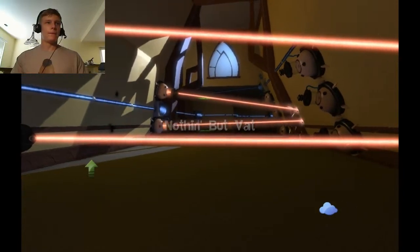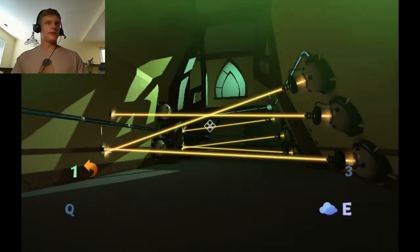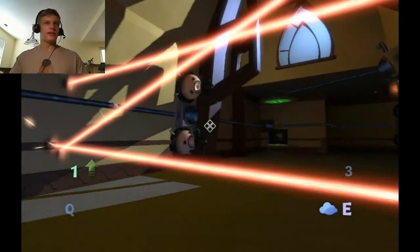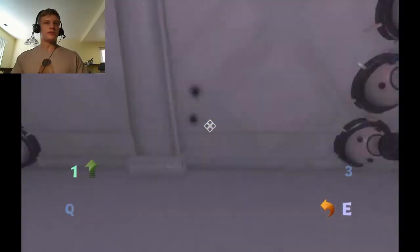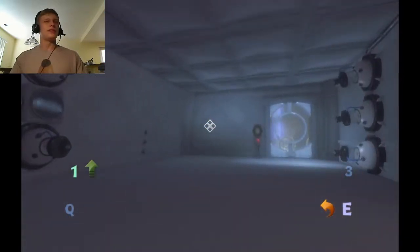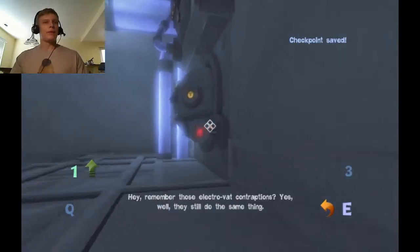Alright, let's get through the lasers. For some reason on this one, you can either do this — which switches the array and you can go in slowly — or you can just switch to Fluffy and turn off all the lasers. I don't quite understand why that's a thing, but we'll continue.